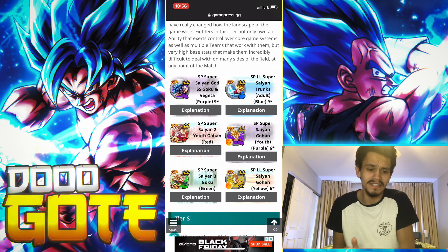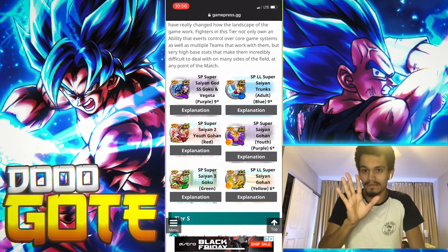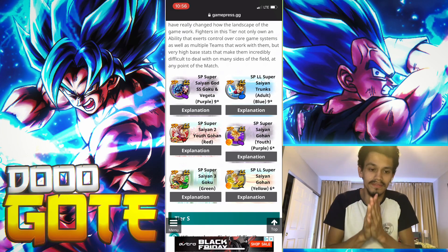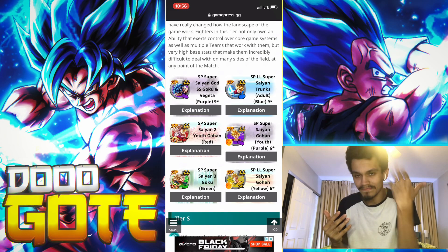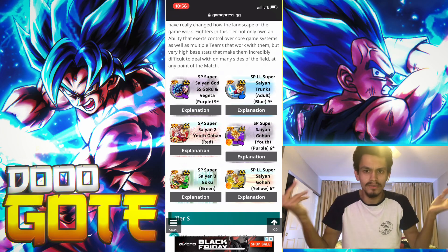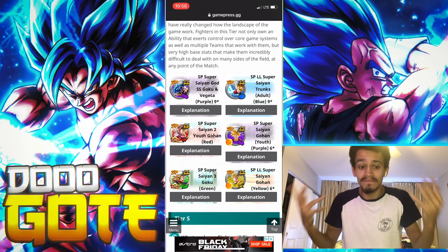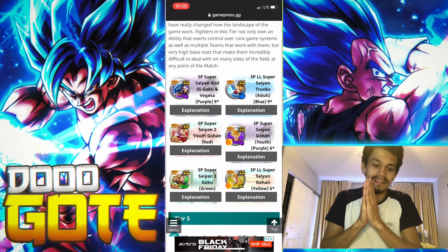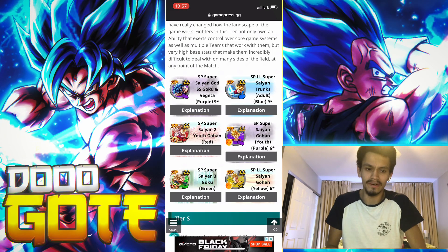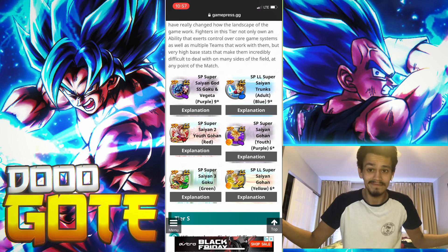My order for Z tier: Goku Vegeta, then Gogeta 4 - which I'll explain why he's not in Z tier - then Future Gohan because he gained a lot of usage from these new units, then Super Saiyan 3 Goku, then revival Gohan. That's my top six. Super Saiyan 3 Goku still has crazy value, still can go neutral, can one-shot Goku Vegeta but can also get one-shot. Future Gohan should be respected more - I would drop FSK and put Future Gohan in that third spot.